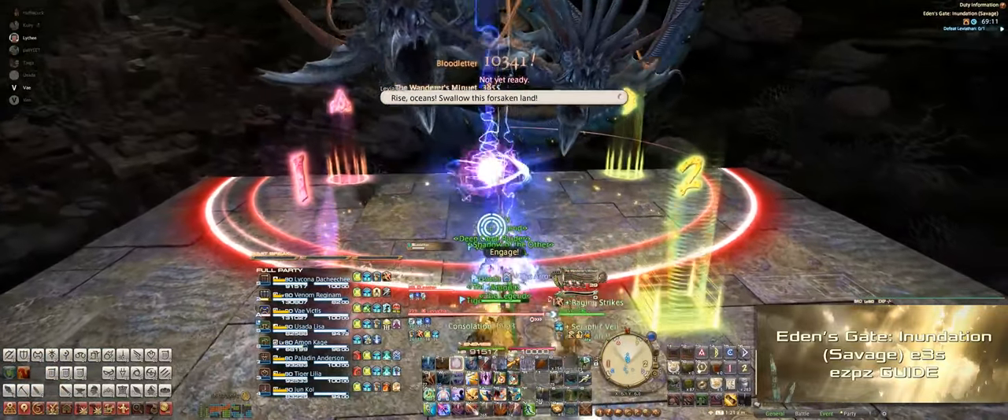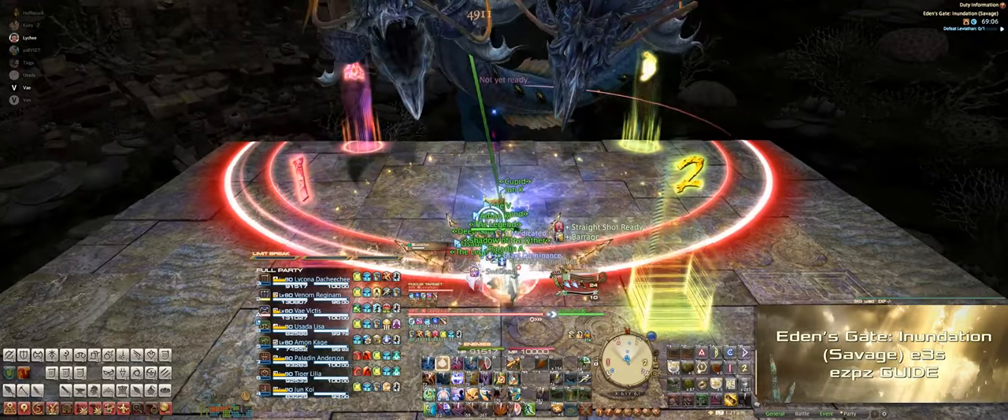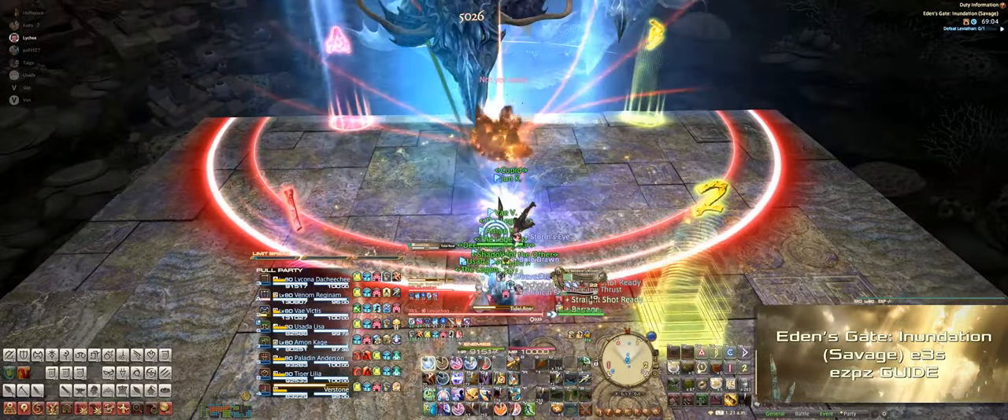Each group is one tank, one healer, and two DPS. Preferably one melee DPS and one ranged DPS on each side. The first mechanic is Tidal Roar, which is a party-wide AoE.